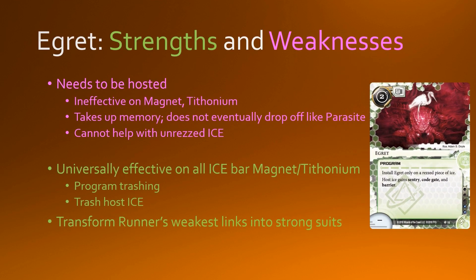The main thing is that Water Burp needs to be hosted, which renders it ineffective against ice such as Magnum and Tetonium. It also ticks up memory, which is a big problem. Unlike Parasite, which eventually ticks up to the point where it destroys the ice and gets discarded, Egritte doesn't do that — it stays on the board forever. So you have to take this memory hog into consideration because you can't have a full breaker suite, at least not with typical memory limits of 5. They also cannot help with unrezzed ice, which is actually quite a big downside — a weakness not shared by Panchatantra or Tinkering.